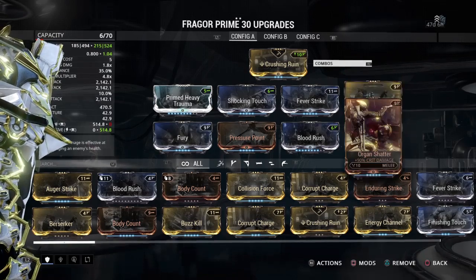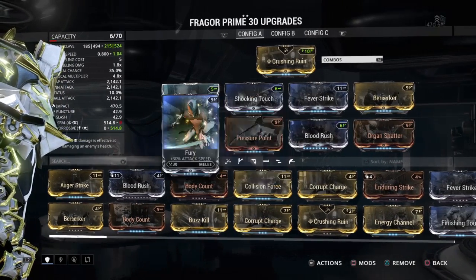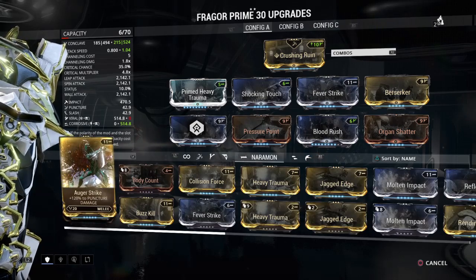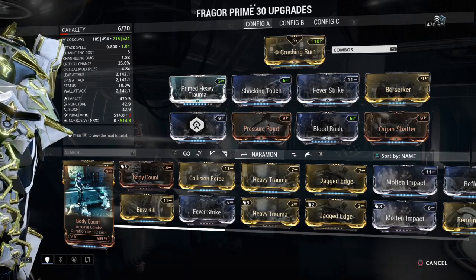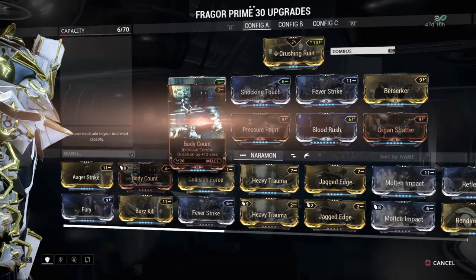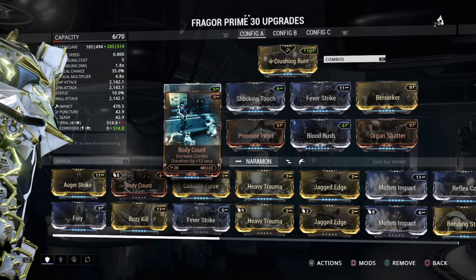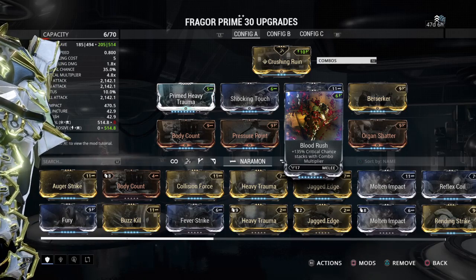We have Berserker, Organ Shatter, Blood Rush, and Pressure Point. In this build we have Fury, but if you want to get those crits really well, you can choose to take off the Fury — which will slow this weapon down, which is a drawback to the Fragor Prime. It is very strong, but it's very slow as well. You can put on Body Count, which increases the combo duration by plus 12 seconds, which would then make it easier to proc the Blood Rush ability.